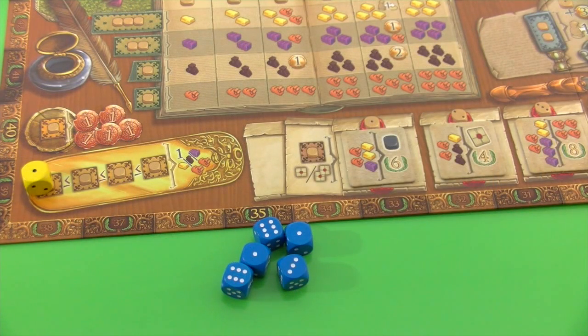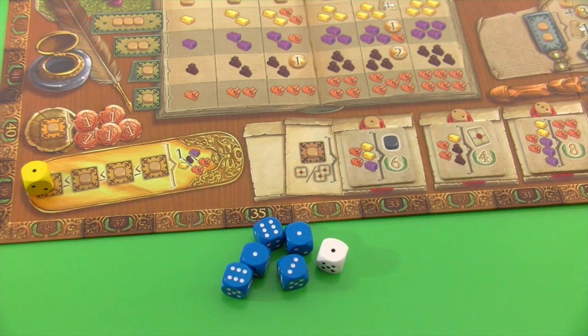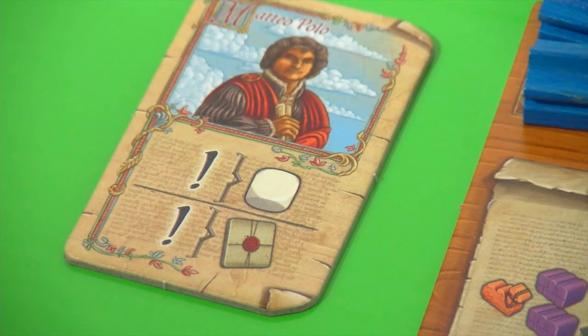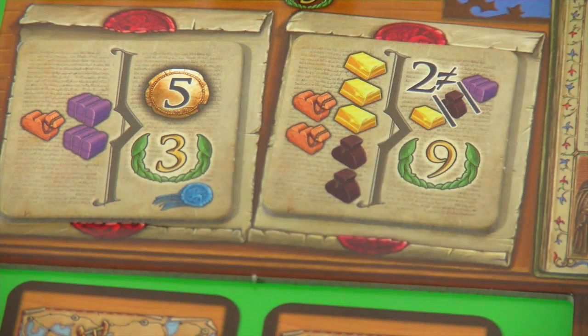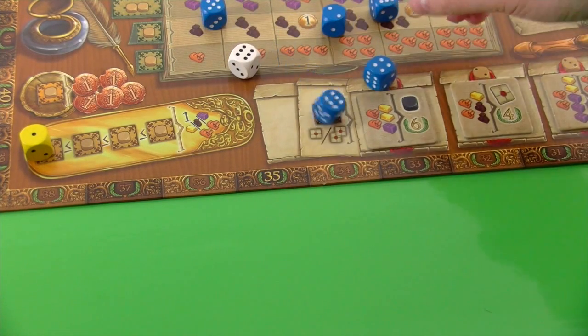The second player, Matteo Polo, starts every round with a white die he adds to his normal dice pool. Additionally he's allowed to draw one contract at the start of every new game round for free, so he doesn't have to spend an action for it — that's really powerful. He gets one more die than other players and saves one action each round. His bonus contract this round requires two camels, three gold, and two pepper, but rewards two resources and nine victory points.